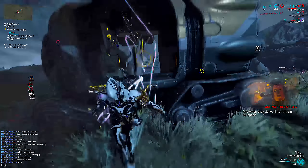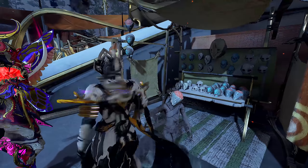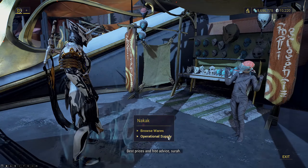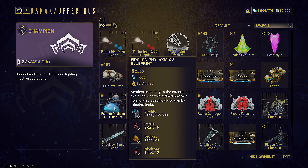Generally it's considered common courtesy that each person inserts 1 of each if the squad intends to do a full run. Decide with your team if you're going to use the Eidolon Phylaxis, the Infested Catalysts, or both. Eidolon Phylaxis blueprints are acquired from Nakak, so if this is your first time doing the event, you won't be able to get it from him until the event goes live. It requires 2,000 standing and costs Groktral, Erudite, and Nisselpods to craft.